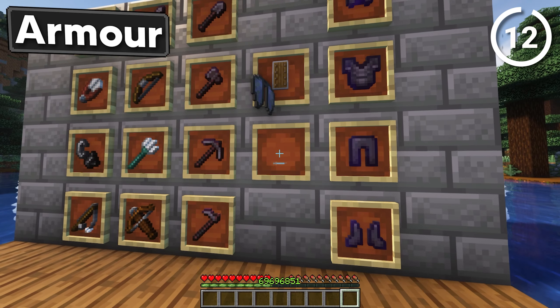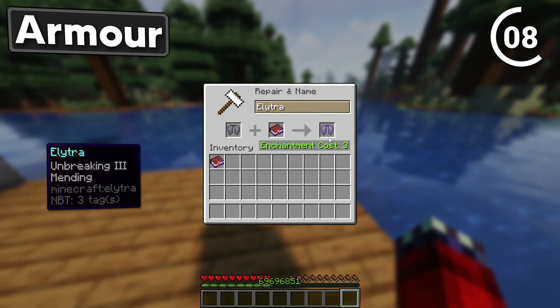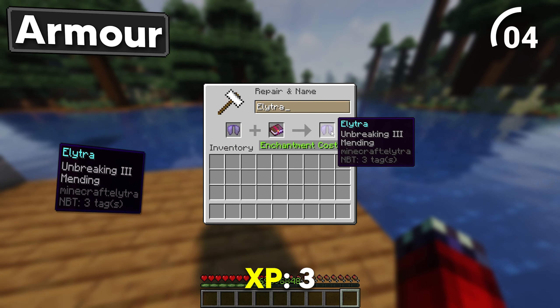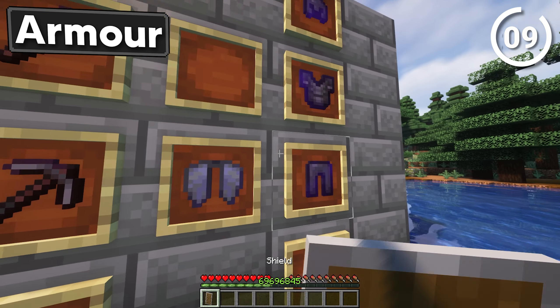For the elytra it's actually really simple. Throw Unbreaking 3 onto your elytra just like this, and finish it off with Mending. Now you'll definitely look fly — last of the armour set.